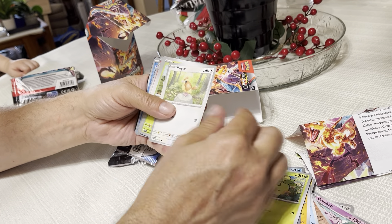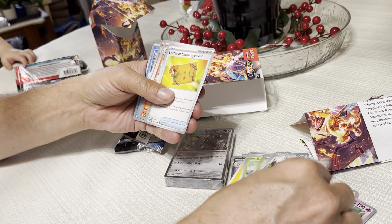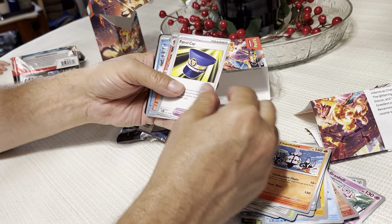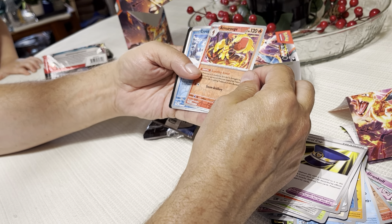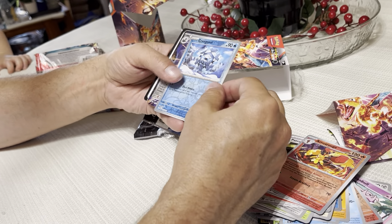This is Smoliv, Pidgey, Combee, Barrum, Letter of Encouragement, Chandelure, Patrol Cap, Armorouge, a reverse holo, and Cryogonal.